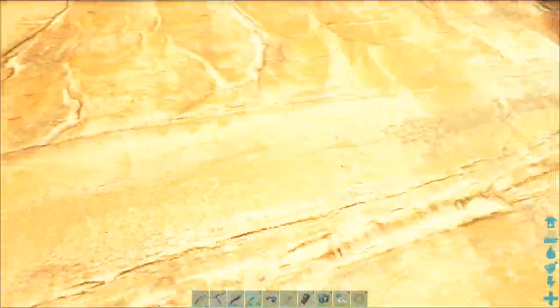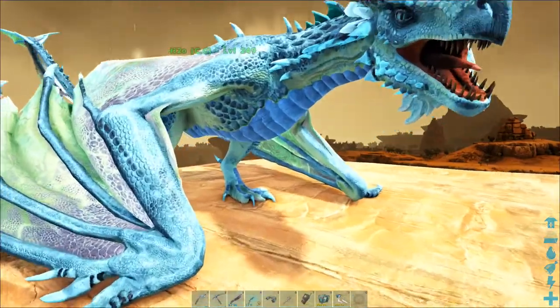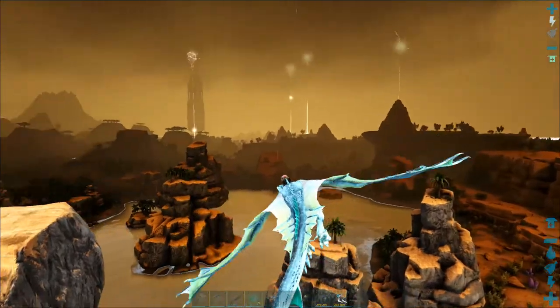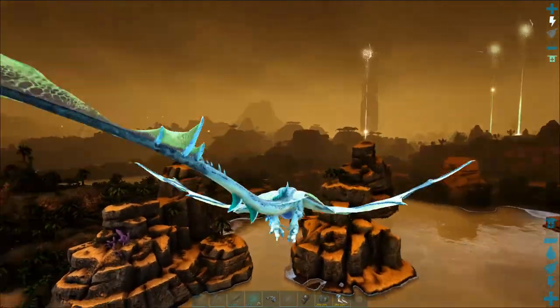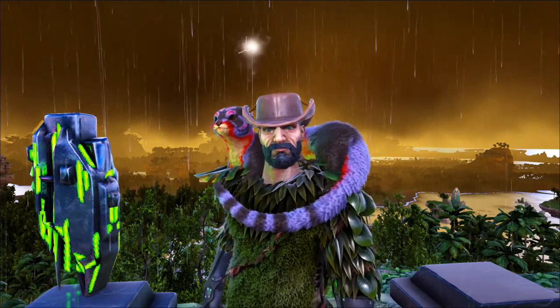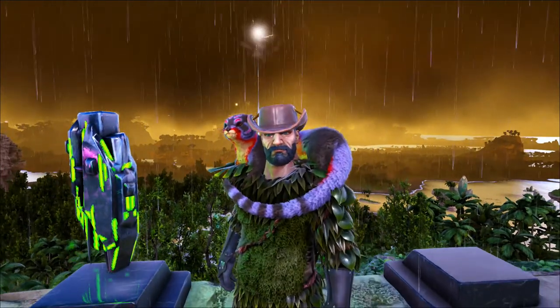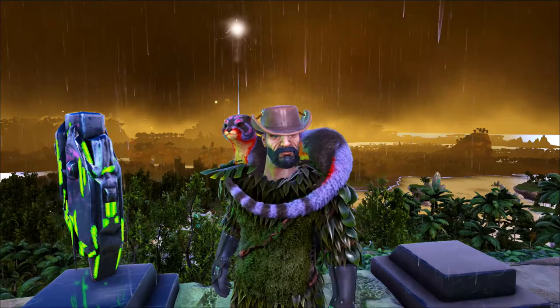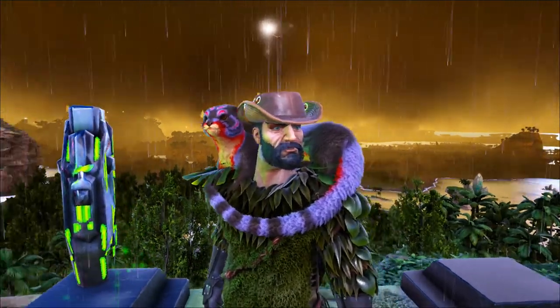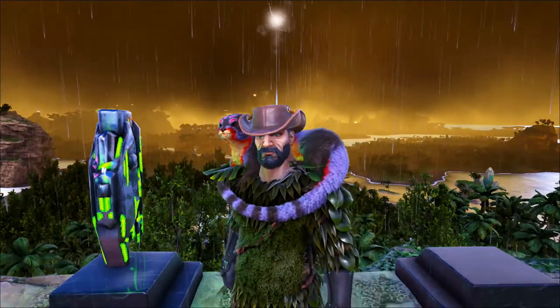So there you have it — the artifact of the Hunter just sat in the open here, ready for anyone to grab. Just requires a flying mount. That's the artifact of the Hunter, perhaps the easiest artifact to find on the whole of the Crystal Isles map, being that it's just sat on top of that little oasis and only requires a flying mount to reach it.